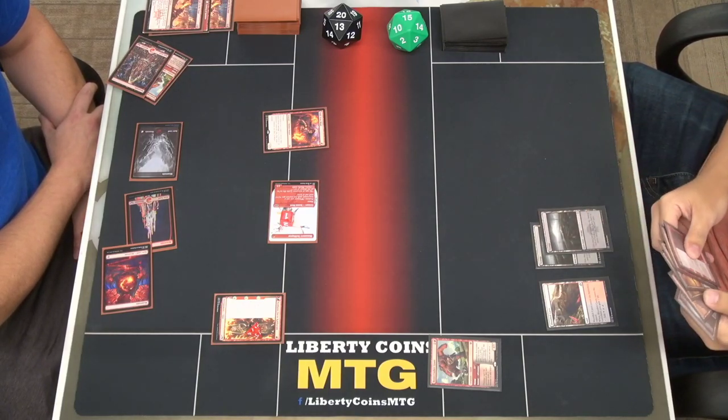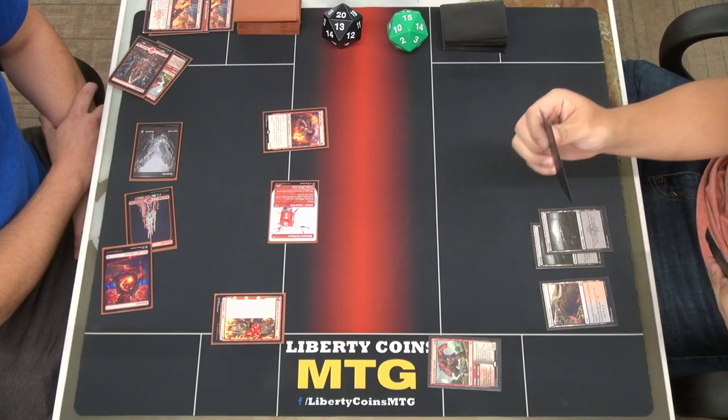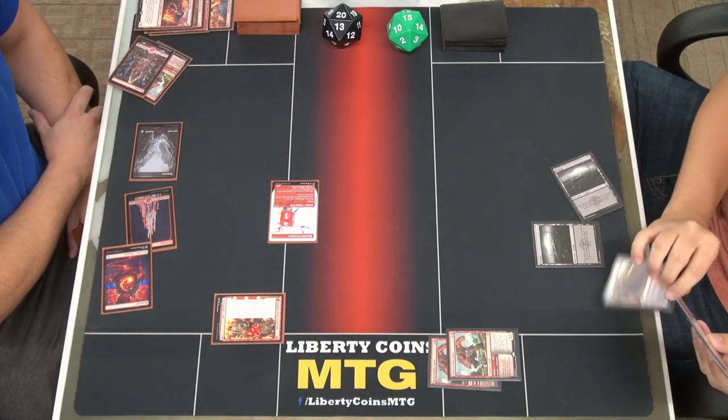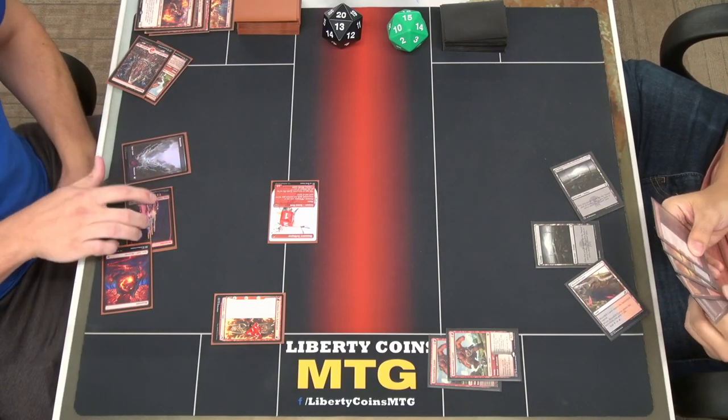I'll play a swamp and I think I'm going to Stomp him. Stomp it out for two mana. I will pass. Untap, draw.